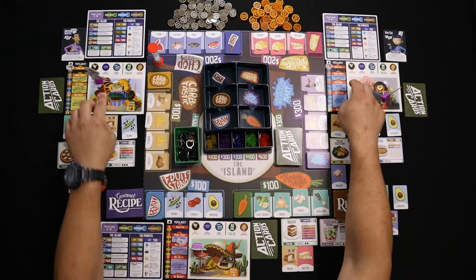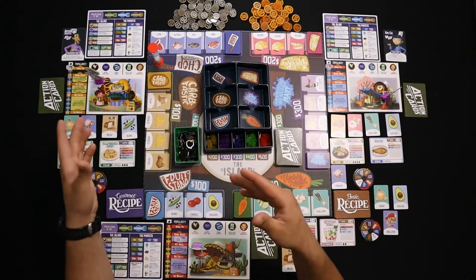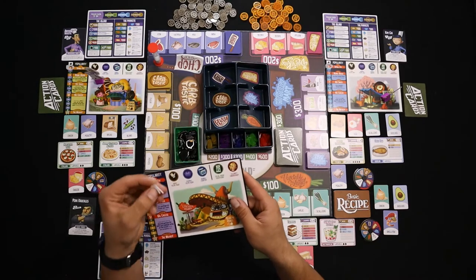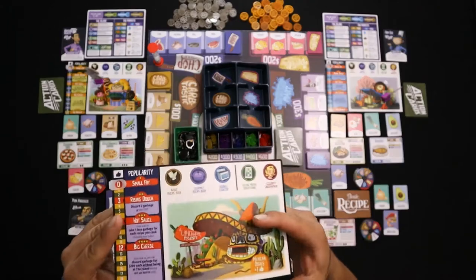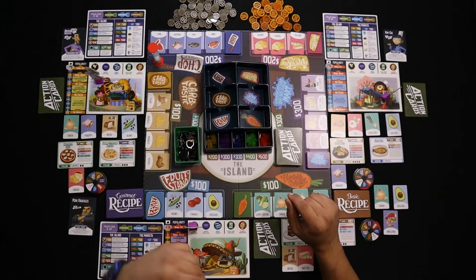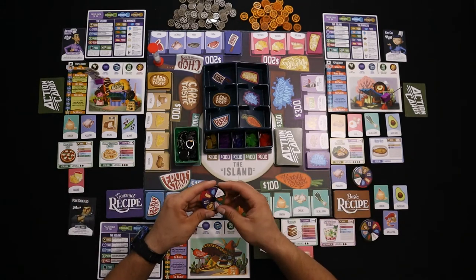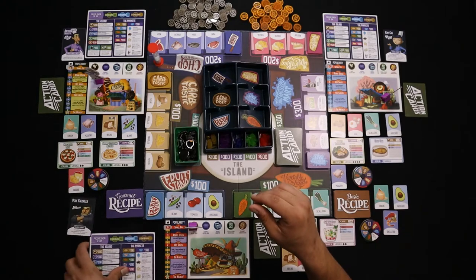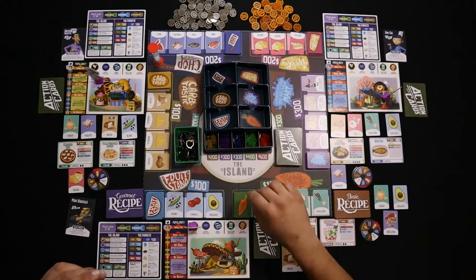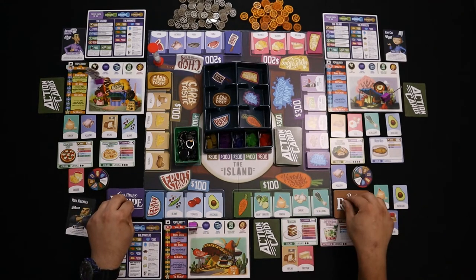Then you're going to deal a random restaurant to each player. You can deal more than one if you like, but there has to be an equal amount of restaurants for players to choose from — you can deal two or three and let them choose their own. Take the popularity point slider and place it at the zero mark on your restaurant, showing your current popularity. Each player will get a movement wheel showing which area of the board to go to. Each player also gets a cost guide showing the cost of everything, and draws one action card.